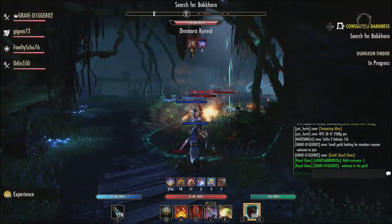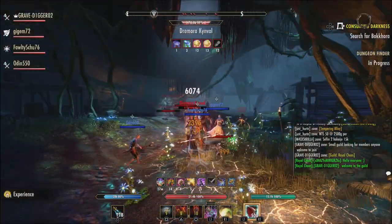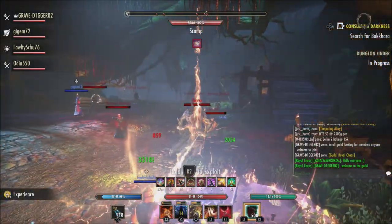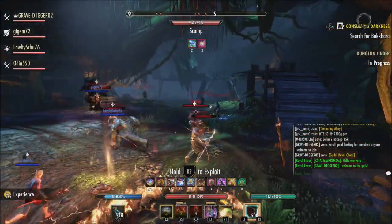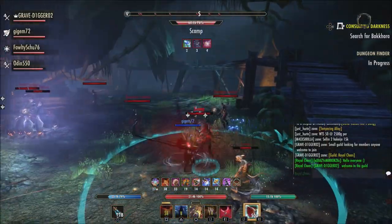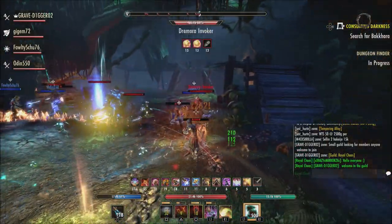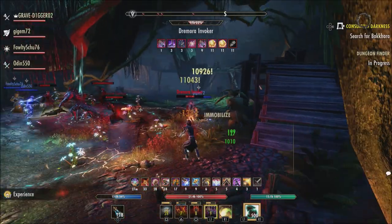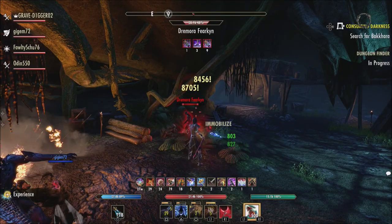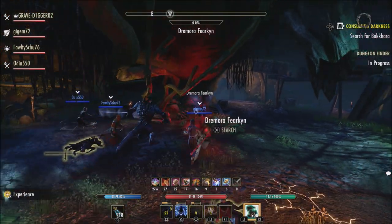When it comes to what we're going to see with the sorcerer class, one of the big changes is Crystal Frags. Crystal Frags will now proc off any ability, so whether you're a hybrid class, a magic class, or a stamina class, you can now proc Crystal Frags off any ability. Also, for Crystal Weapon, the next two casts will now deal bonus damage.